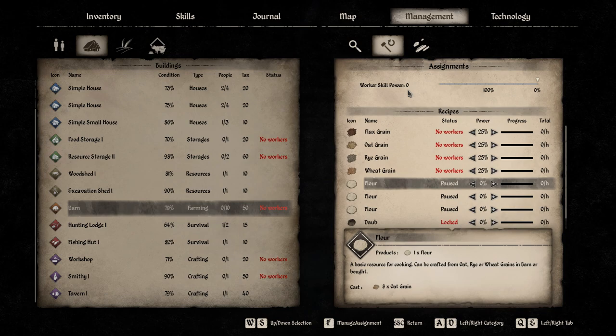Make sure that your worker skill power in total for your barn farming is not 100% if you have animals — I'm not sure of the exact number yet. If you have animals, don't put it at 100%; otherwise you can put it at 100%.